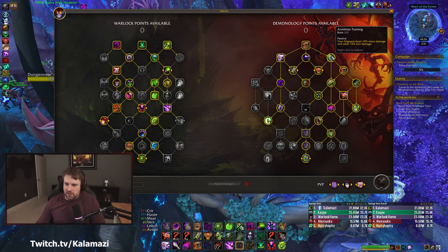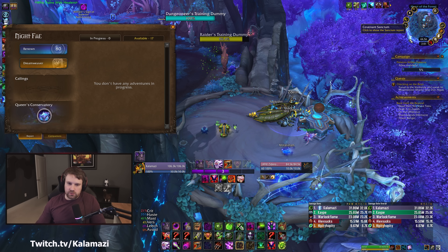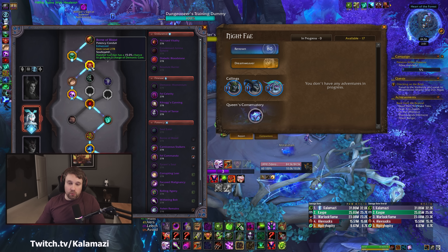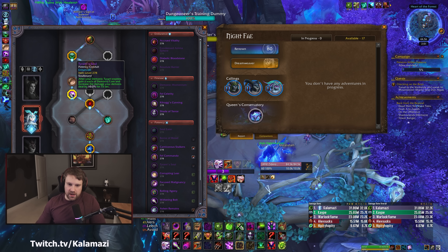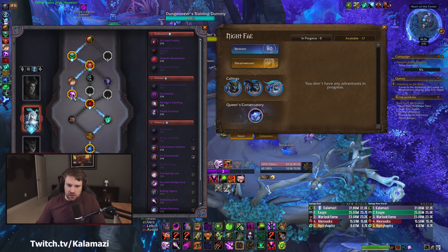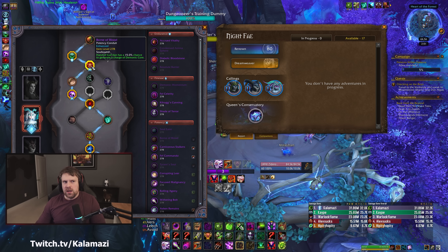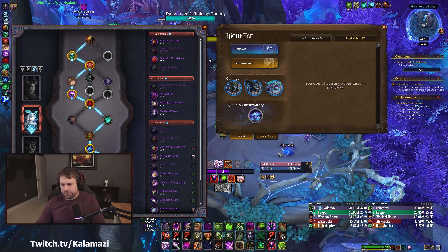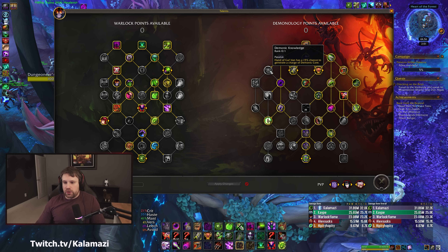We're not playing Born of Blood legendary — we're playing the conduit. Fell Commando, Carnivorous Stalkers, and Born of Blood effects do not overlap with conduits, which is why I swapped to Dream Weaver. I'm playing Born of Blood conduit, Tyrant Soul, and Soul Eater because these two don't share any kind of talents with the new Demonology stuff, so I play them passively.